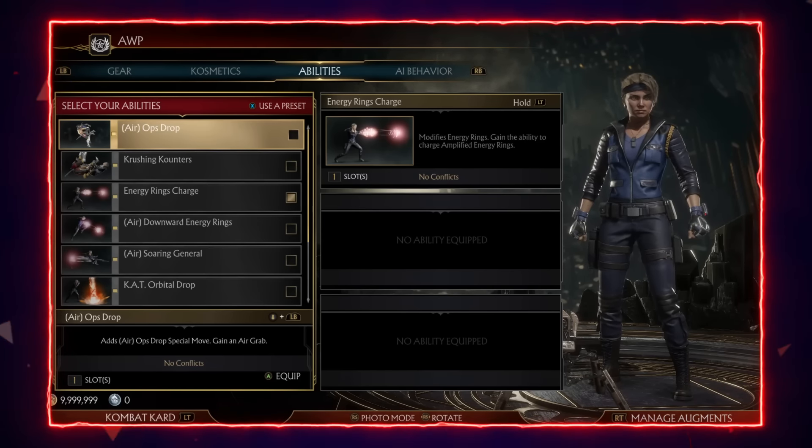Before we hop into the gameplay, I'm going to quickly show you a few of the abilities you're probably going to come up against when fighting Sonya, whether that's in player match, combat league, or even in tournaments. The most common move is going to be the energy rings charge.